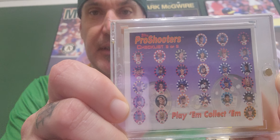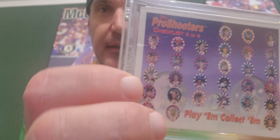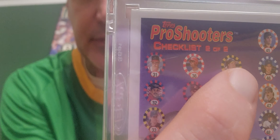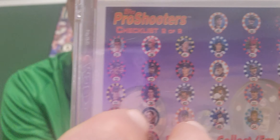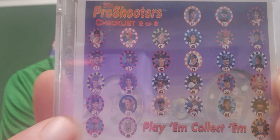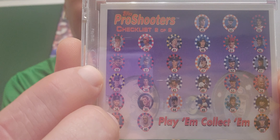He shot me a link to one for sale on eBay — someone had just opened a case of these — and I was able to make a deal to get the checklist. I've wanted this for a long time. You can see right there it's got a picture of McGwire and other players that are in the checklist. I haven't even looked to see who else is on there; I just know I wanted it for McGwire.